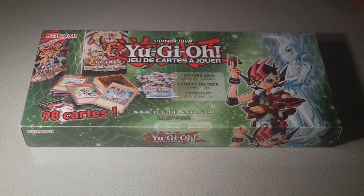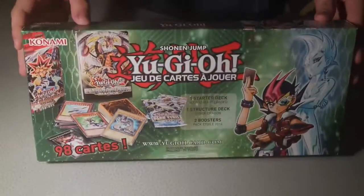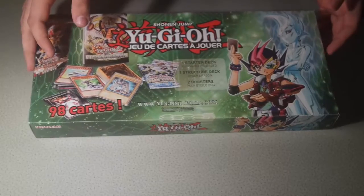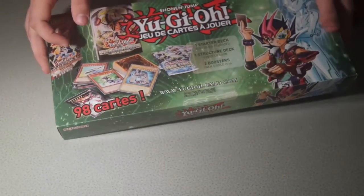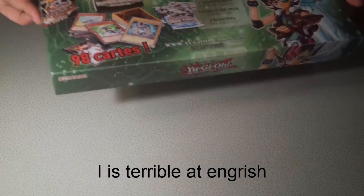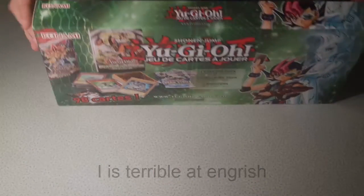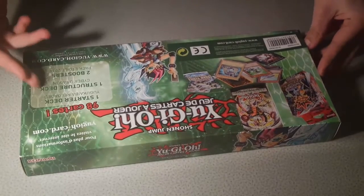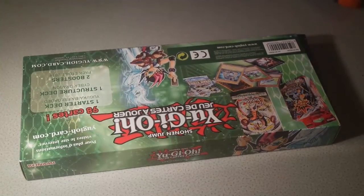Hey guys, Snake here, and since I'm in France, I decided to get this sort of randomly on a shelf. Which I don't really see in England that much. And what I don't see in England, ever, are packets on the shelf. So, in here you get a starter deck, either Kaiba's or Yugi's — you know the ones that are going for like £20 right now — one structure deck, the Cyber Dragon one, and two boosters, the Star Packs. So this is €20 I think.